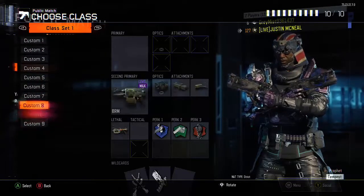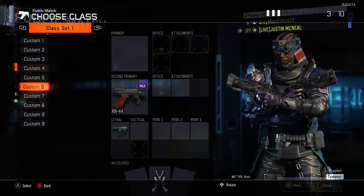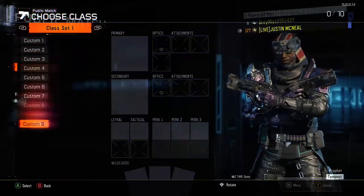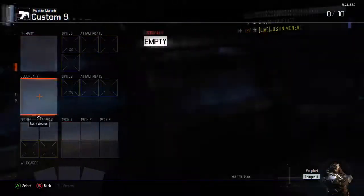Once I'm done with this glitch you'll see I have the Manticore right there. In the lethal slot I have the new sniper — not the KN-44, you see what I'm talking about. So I'm just going to choose a class that has nothing in it.